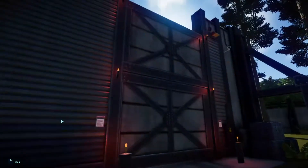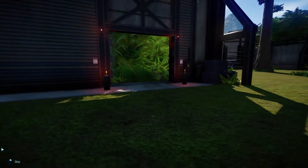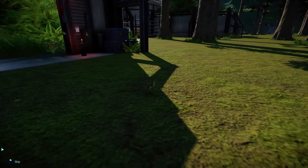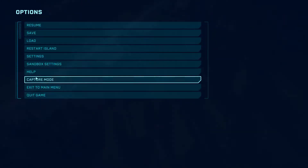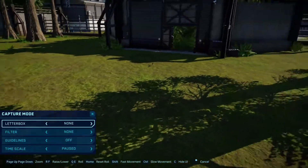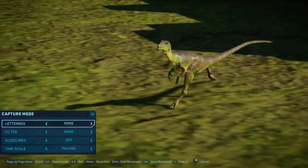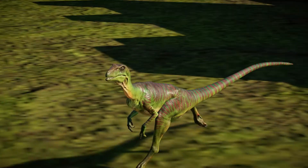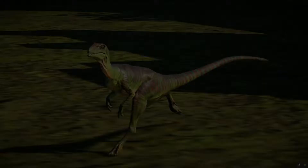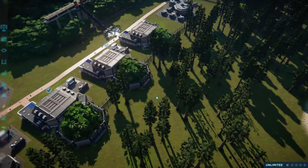Now let's check out the Compsognathus. It changes the Compsognathus into the Pro Compsognathus. It's kind of hard to tell if there are any differences, but if you compare it to a normal Compy, there's definitely some differences here. It looks really cool — it has like the Jurassic Park color scheme of red, green, and yellow.